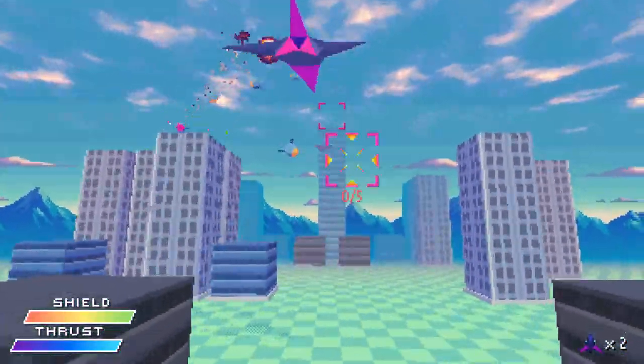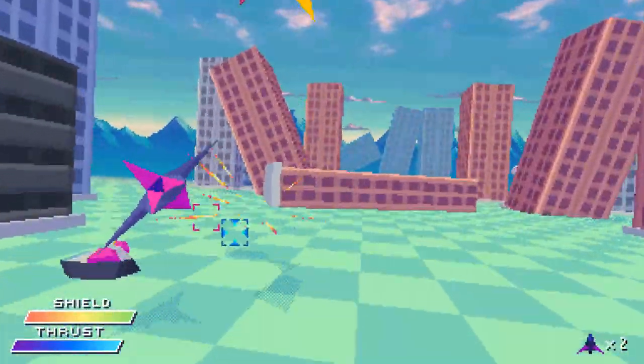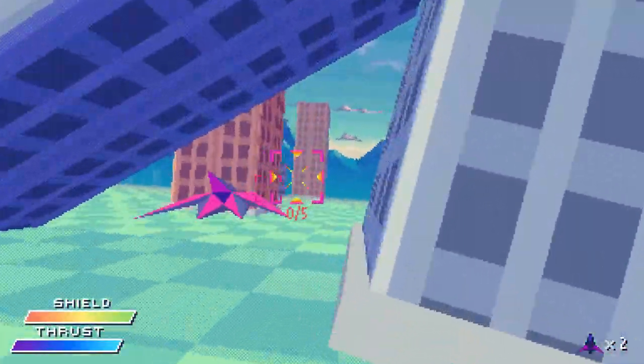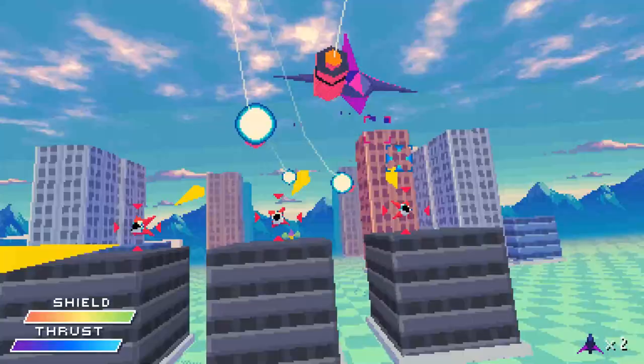Alright, so we gotta be careful as we fly through here — gotta watch our backs. We got two choices: repair or lasers. We went for lasers, so now we can shoot double lasers while also using lock-on missiles. Very nice. I wonder who exactly is attacking this city of Allura — maybe we'll find out later on.